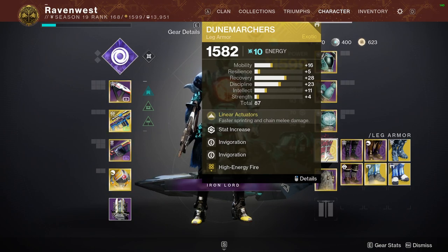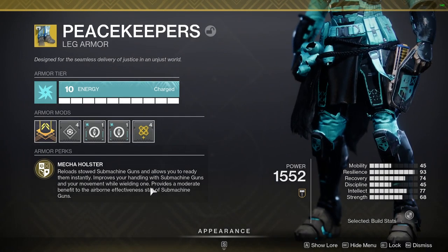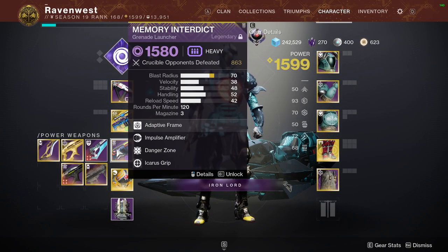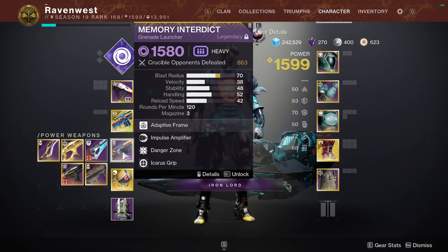I'm also gonna be using Dune Marchers. I could use Peacekeepers for instant ready speed for SMGs, which would be really good, but the chain lightning effect from Dune Marchers is just so good. I'll also be using the Memory Interdict as a heavy — not really that important, but it's a really good GL.